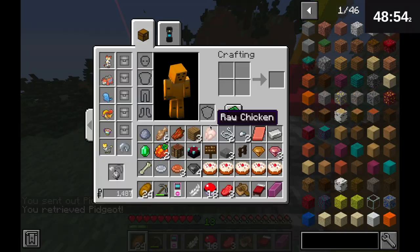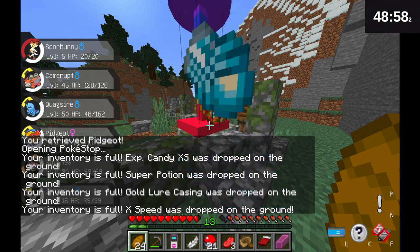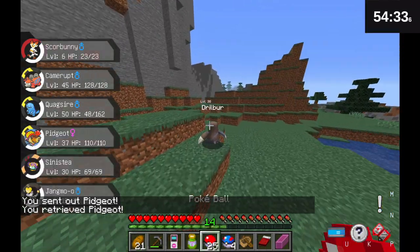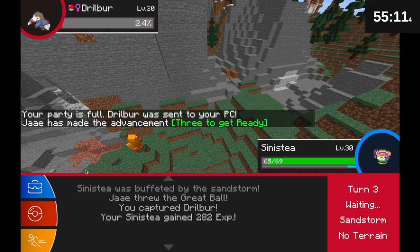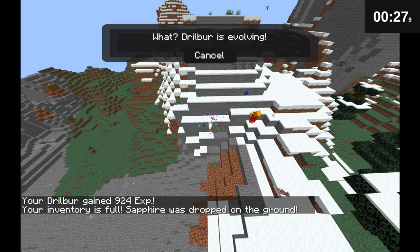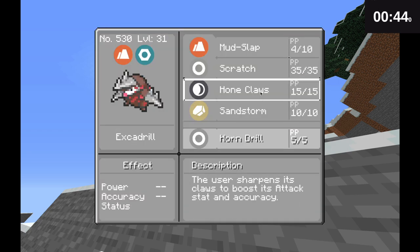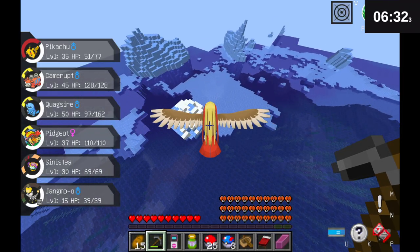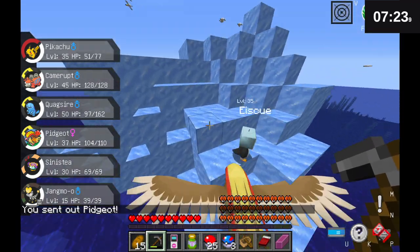Here's a Poké Stop that gave me some loot. Me and my trusty Pidgeot came across a Drilbur and although Drilbur doesn't have a Steel type yet, I evolved him when I could into an Excadrill. After Excadrill, Ice was my only type left and it had taken me an hour and six minutes, believe it or not.